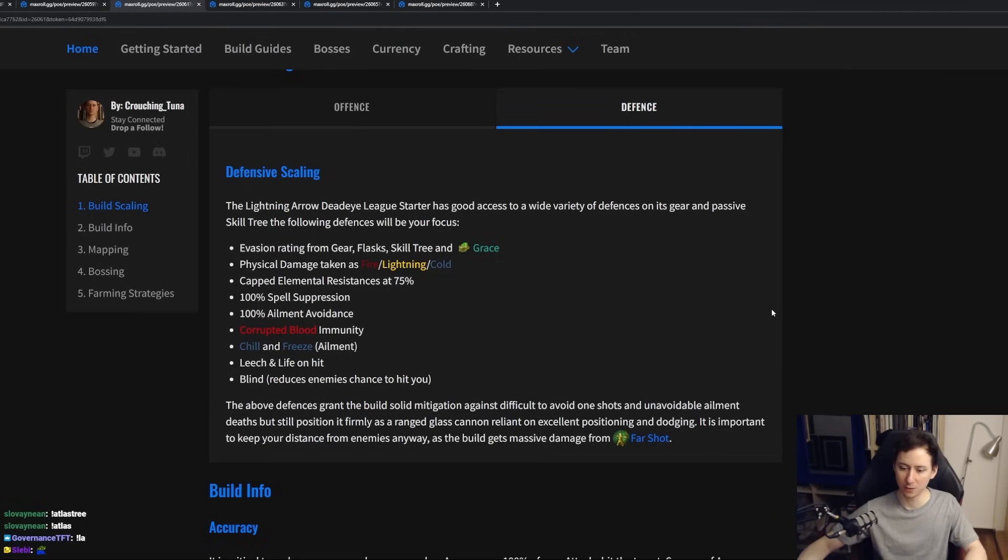For our defenses, we're going to be getting a ton of evasion from our gear, our flasks, skill tree, and Grace. We want to be taking some physical damage taken as elemental on our helmet wherever possible, and on Lethal Pride as well later on. Your elemental resistances must always be capped, and we want to get 100% ailment avoidance as soon as possible, as well as 100% spell suppression. Leech and life gain on hit will be our main recovery option, and that is the way that we mitigate small hits.